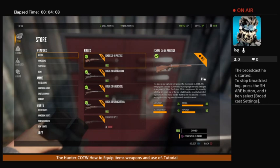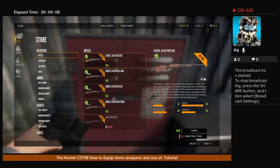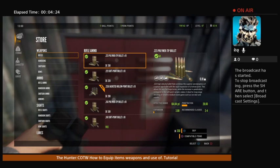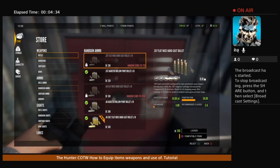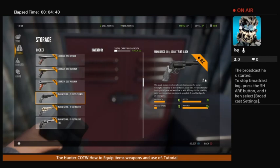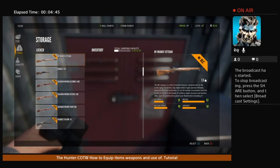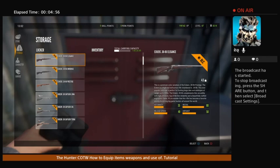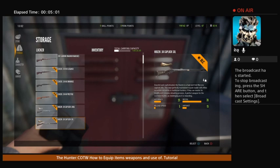Say we want to equip the Eckers 30-06 — we'll take that one. If it says free, click on it and it'll put a little green check mark showing that you've got it. This is your storage — all the weapons you possess — and you can't get rid of any of those items. Then hit circle to back up and go to storage. When you get in the locker, notice that the storage shows a locker.